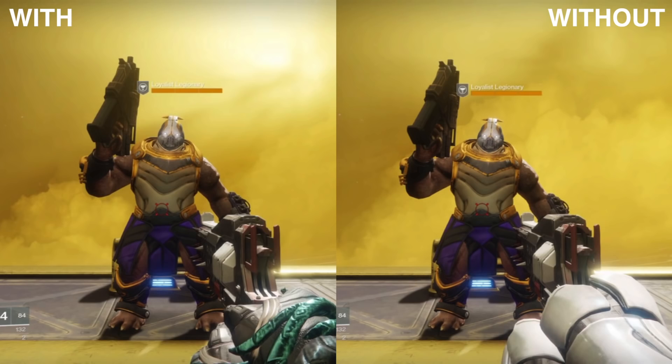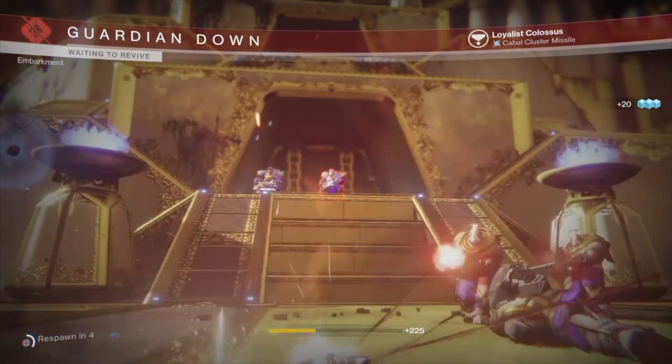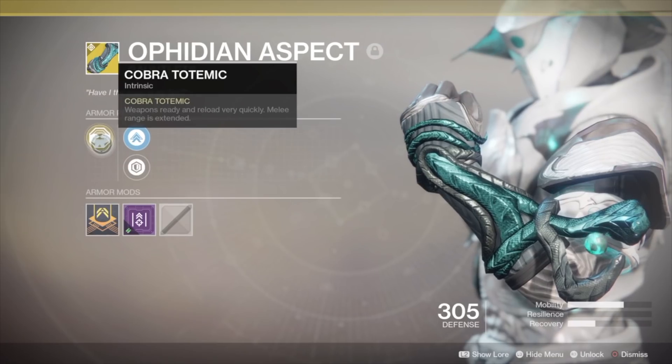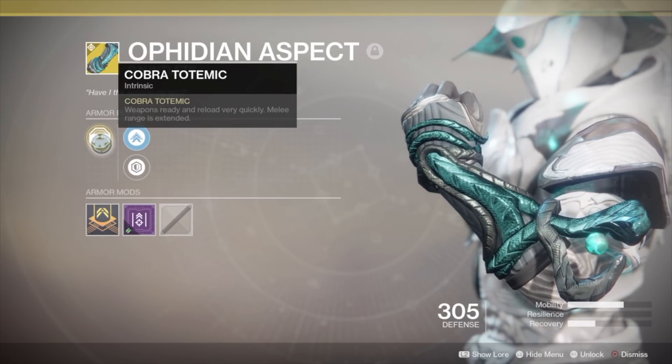The only other exotic in the game that increases your melee range is the Synthoceps for Titans. Here's the distance you can be from the target and still make the melee connect — that's what I call a melee range increase done correctly. I'm pretty sure the Aefadean Aspect's melee range is bugged. There's no reason to write the ability in the perk description without actually giving it to you. Hopefully Bungie will fix this.